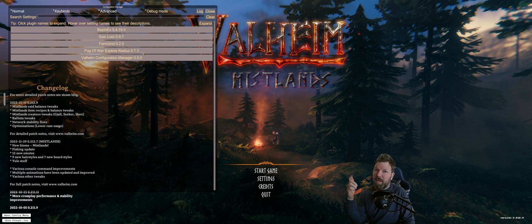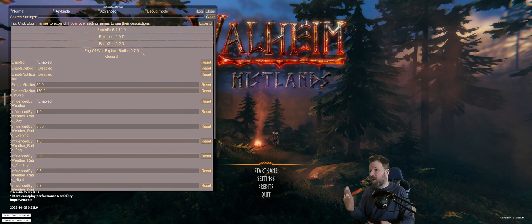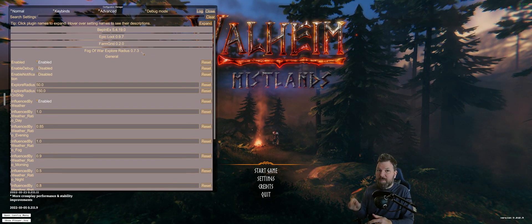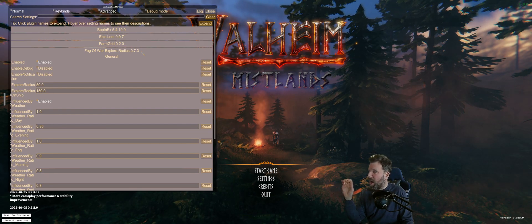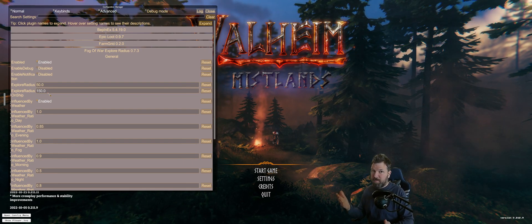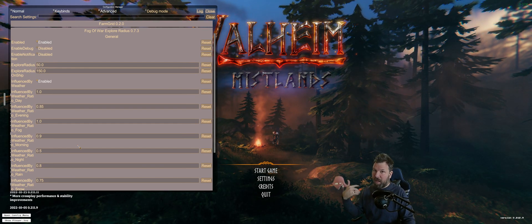The first QOL mod is Fog of War Explore Radius. One of the few annoying things about Valheim is you're on a boat scouting an island or the coast — you can clearly see on the screen the black forest or plains or whatever — but when you bring up your map everything is still in the fog. You basically have to scrape the shore to get a reasonable amount mapped out. This mod lets you customize the explore radius. There are also weather influences you can adjust, so at night when it's foggy you're not mapping hardly anything, and this mod allows you to reflect that.